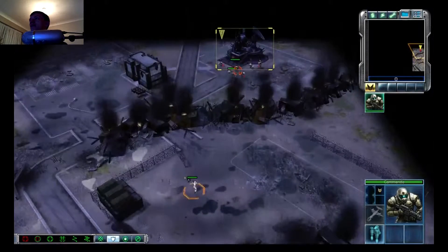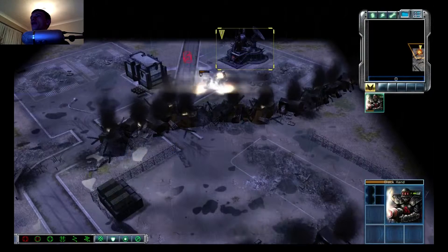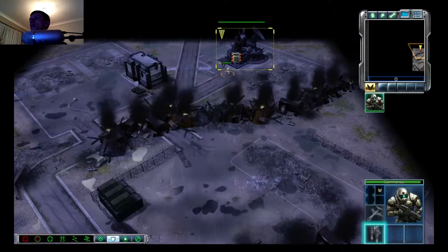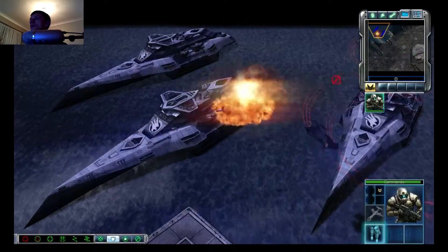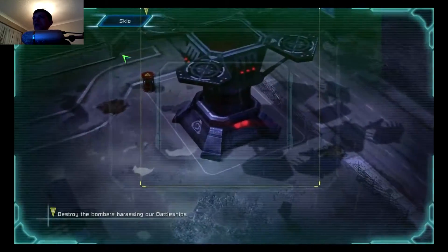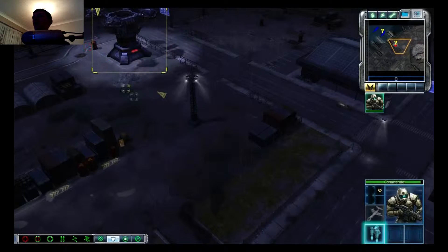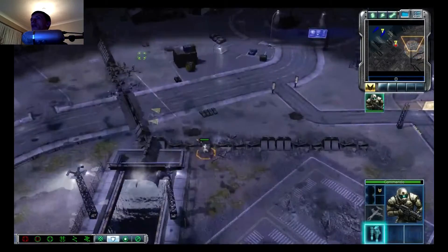Every faction has their own special unit with unique abilities. They can use demolitions — self-explanatory really. So we need to destroy all Nod forces in this area. Select your unit to attack anything in its path.